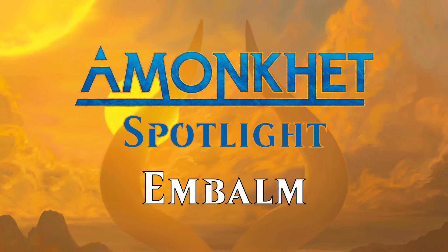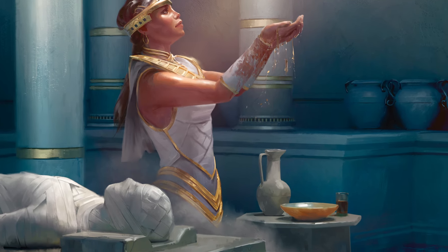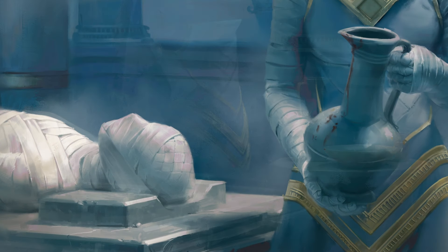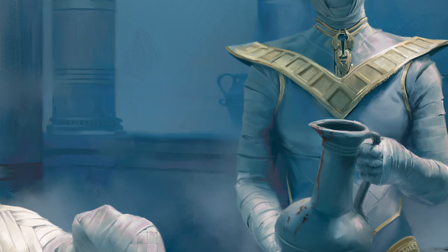Amonkhet Spotlight: Embalm. The glory of the god pharaoh surrounds us. Through his blessings, the dead are offered the chance to serve once again. The world of Amonkhet wouldn't be complete without mummies. How are these mummies created? Why, the new ability Embalm, of course.